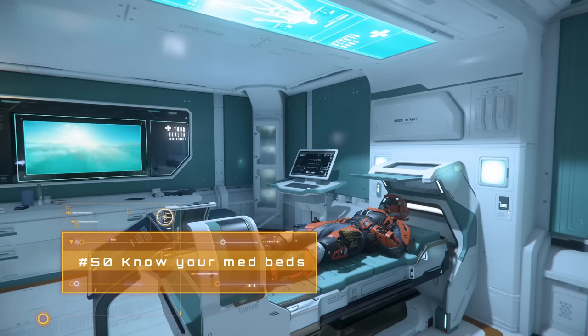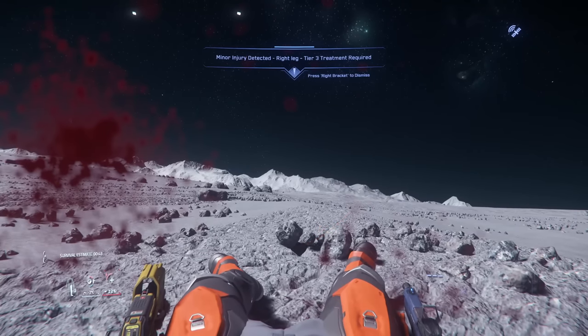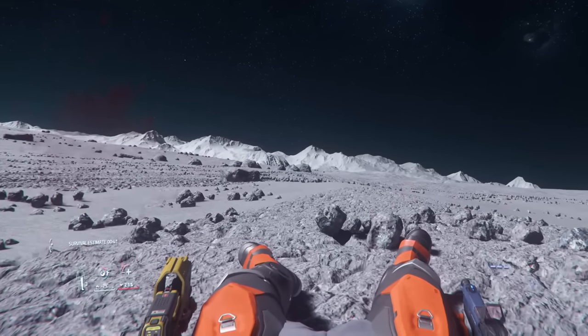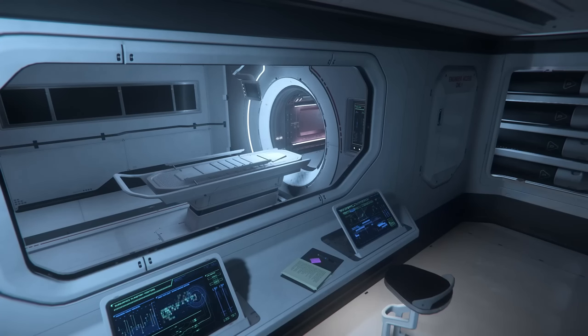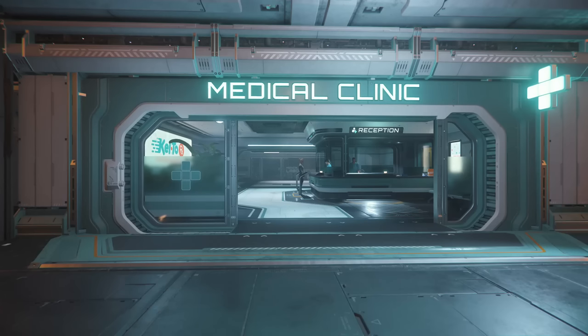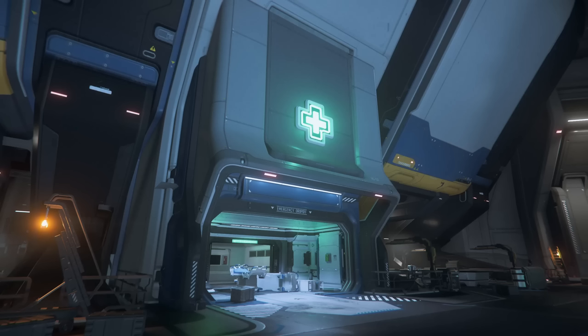When you take damage there is a chance you might incur an injury — these are scaled from 3 (least severe) to 1 (most severe). Medical beds follow the same scale: tier 3 beds on smaller medical ships like the Pisces C8R and Cutlass Red; tier 2s on the larger Carrack and 890 Jump; and tier 1 beds currently only found at medical clinics on space stations and hospitals at major LZs. Tier 1 injuries can only be treated at tier 1 beds, but tier 1 beds can cure all injuries including tiers 2 and 3. Bonus tip: at major landing zones it can be quite a hike to hospital, so look for the medical elevators in the hangars — a friend can push the button from outside to send you straight to hospital.